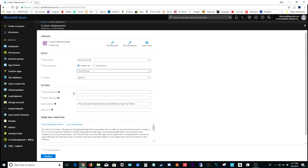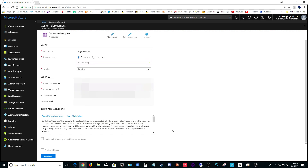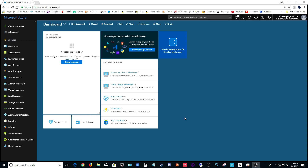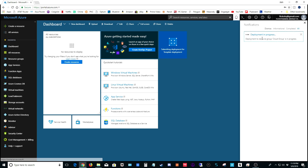Below that you get to customize some settings for server access. Create an admin username and password; leave the script location exactly as it is, and you can leave network ID blank. Once you've filled those out, click 'I agree to the terms and conditions,' then click 'pin to dashboard,' and choose purchase. It's going to take about 10 to 15 minutes to deploy your server — you'll see a deploying status indicator. Give it about 10 to 15 minutes and it will notify you when your server is ready.